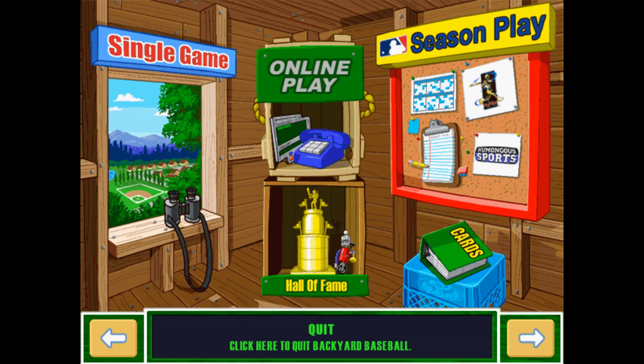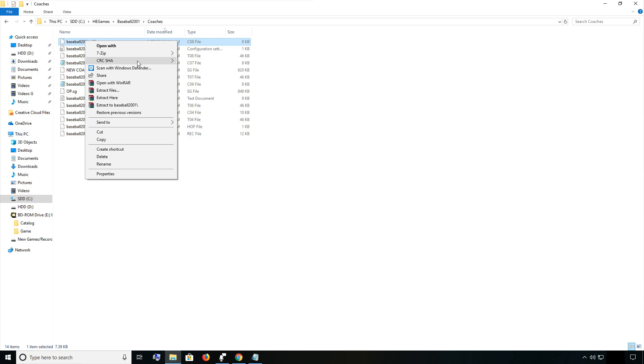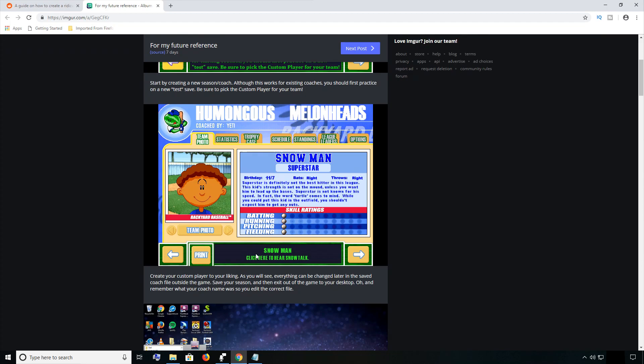Exit the game and go to your Backyard Baseball file, which I found under my C drive under 'HE Games > Backyard Baseball 2001.' Go to your coach folder — my coach was my eighth coach ever made, so it's under the C08 file. Open that in Notepad. I'm getting this off a Reddit post which will be linked in the description — thanks to 'the majestic yeti' for this tutorial.